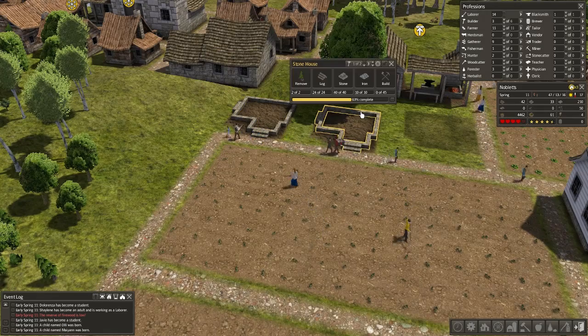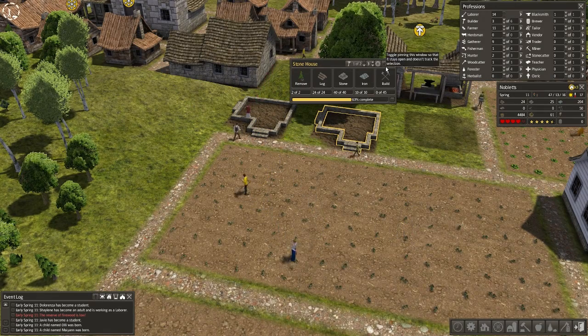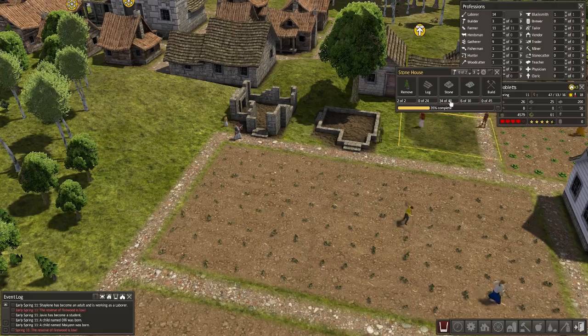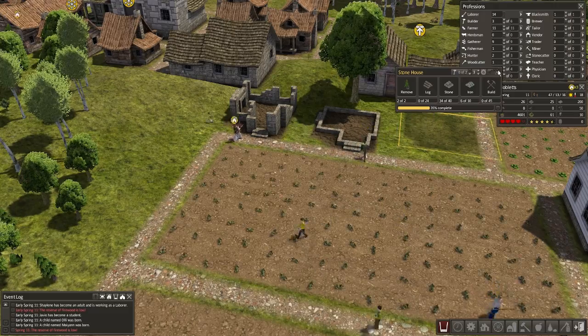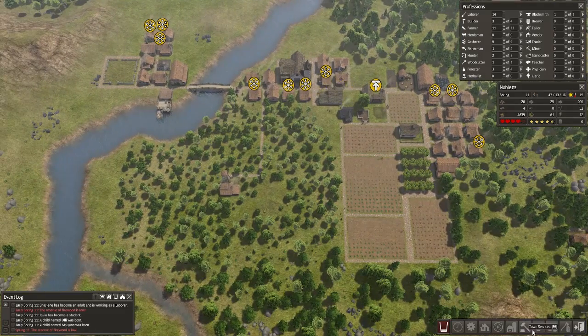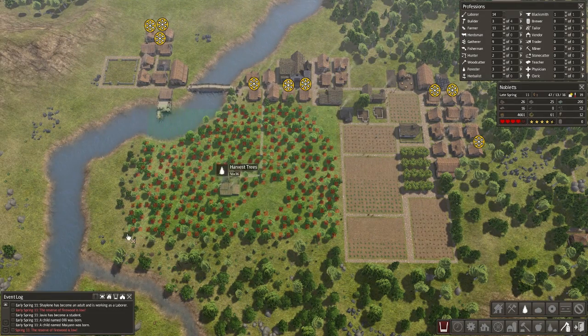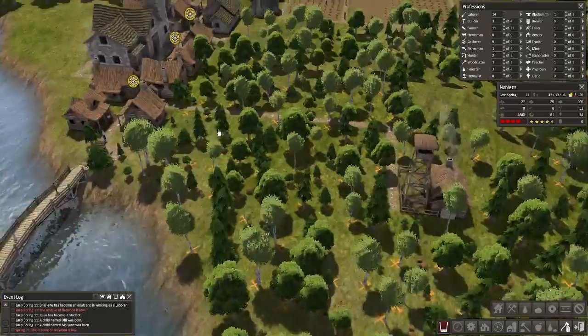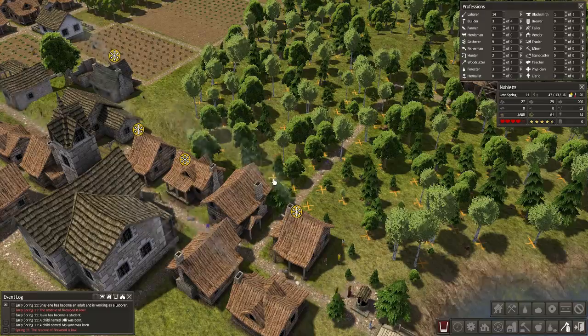Are you guys going to build? I hope you're going to build. Yeah, they're going to build. So they needed 40 stone — wow, that was actually an expensive sort of project resource-wise. Reserve of firewood is low. Yes, I know. Let's gut this place again — get rid of all them, because we need the trees. We have 14 labourers, so they should do that fairly efficiently.